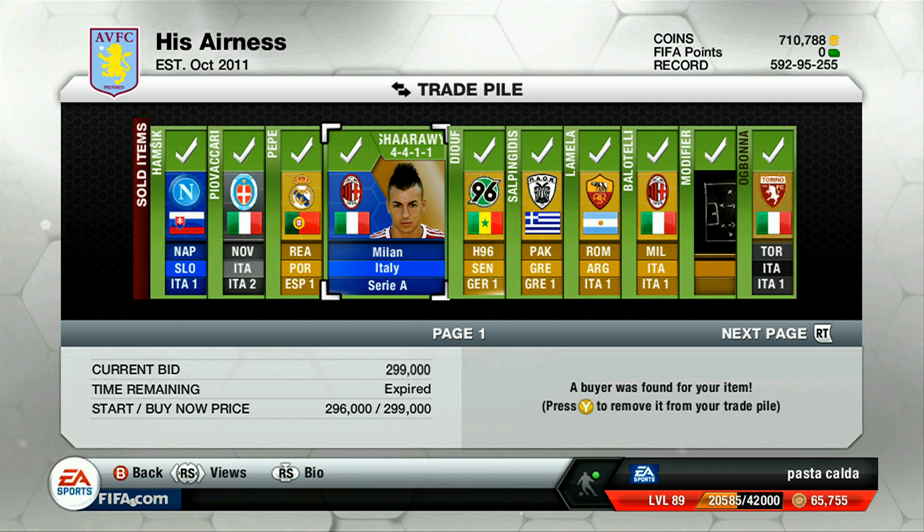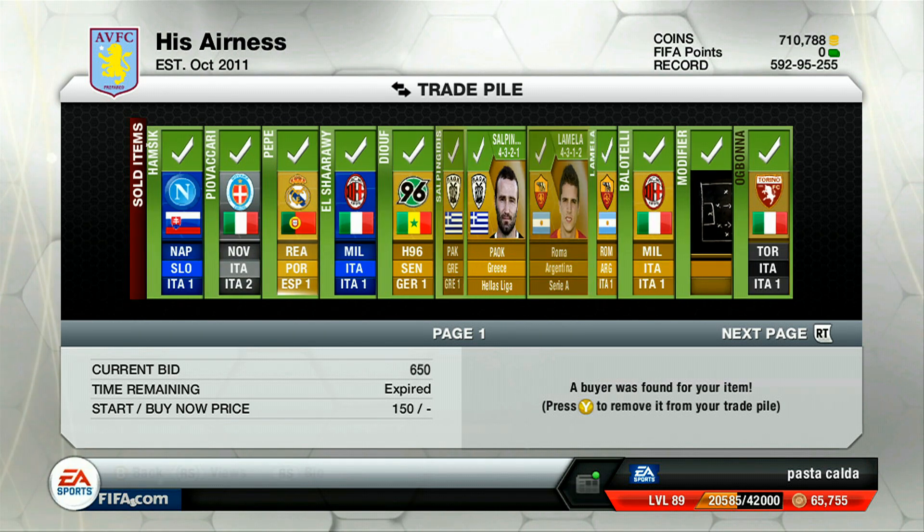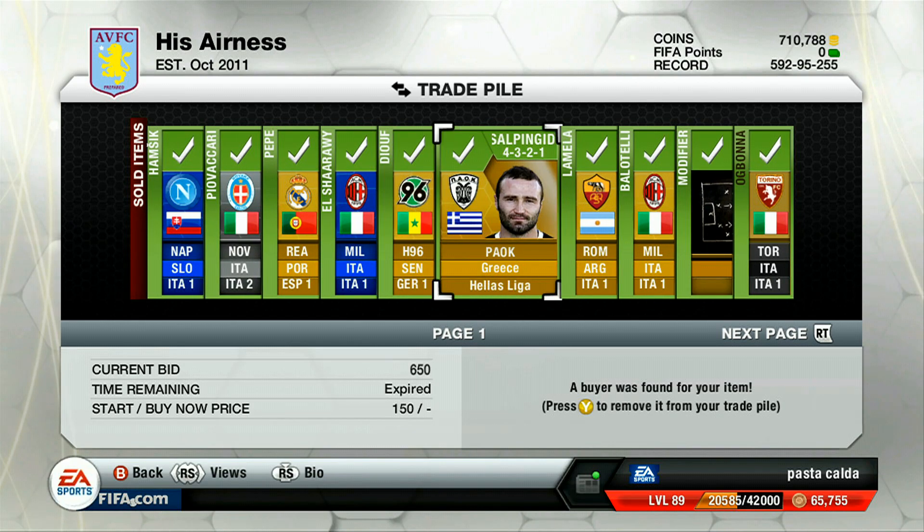The whole team actually sold for profit. Balotelli sold for profit, Pepe, Ghilini — the whole team pretty much made profit. I actually walked away with 30,000 coins profit from selling the team, which is crazy good.